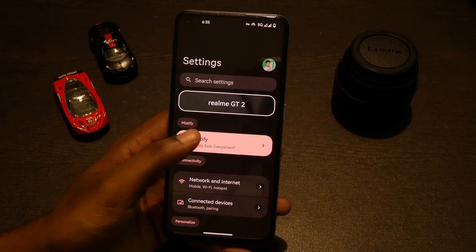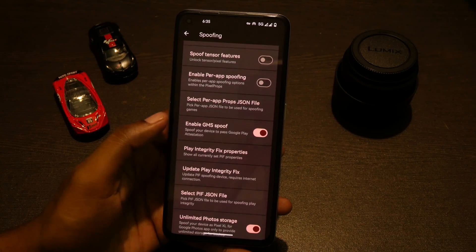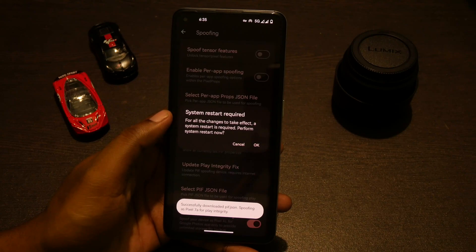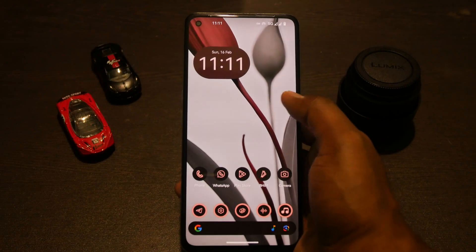I was able to fix it by going into Settings, then Mystify, then into spoofing options and updating the Play Integrity Fix. When it asks for a system restart, if you tap OK, all your banking apps will be working again.